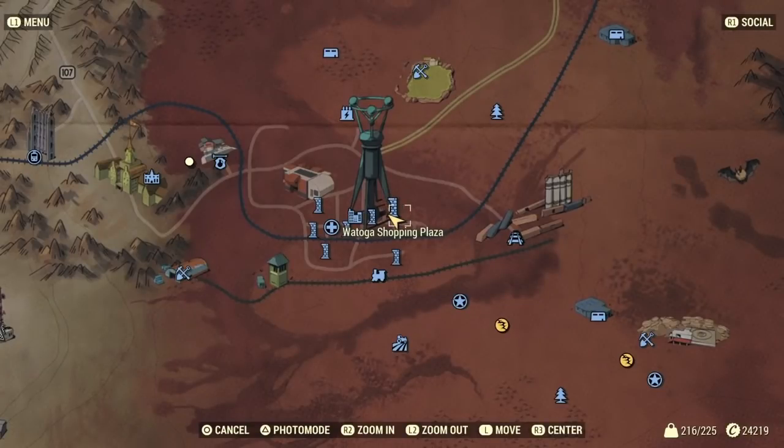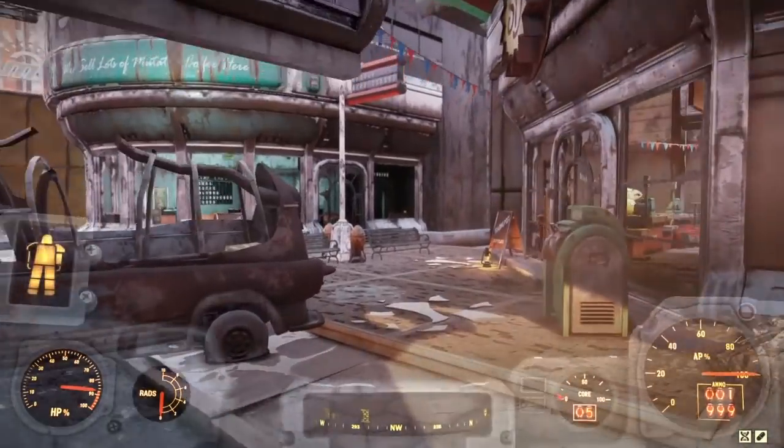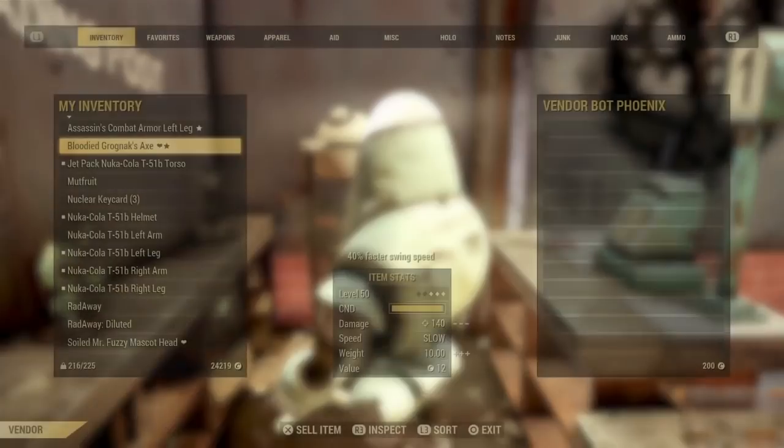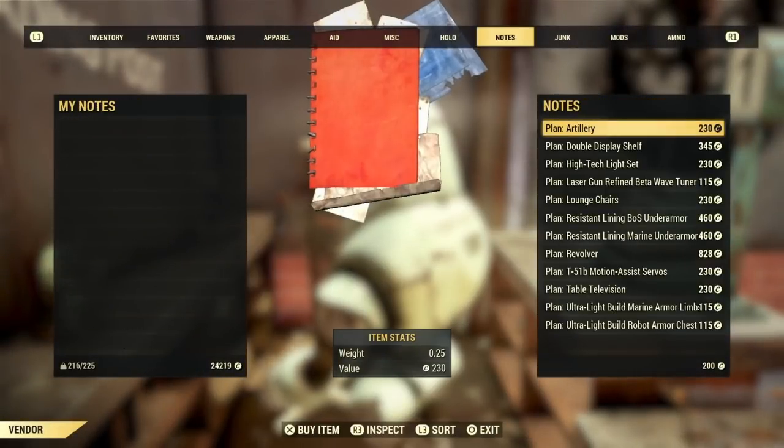The first vendor we're going to be visiting is at Toko Shopping Plaza, and this is by far my favorite vendor just because of the items he sells and how big his plan inventory is. You can buy plans for building from him — tables, chairs, vending machines — he has it all.